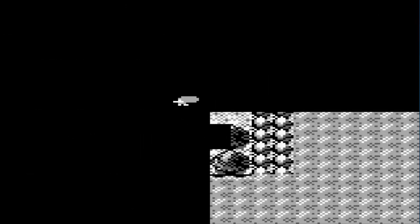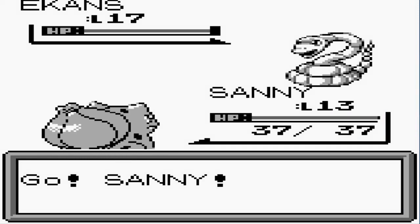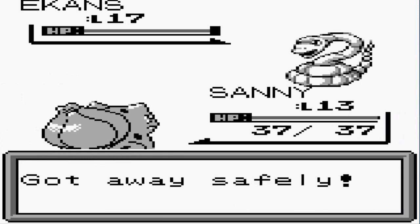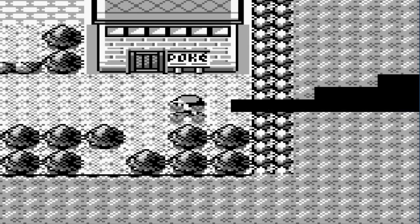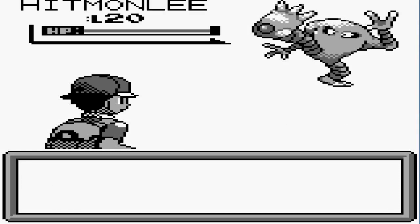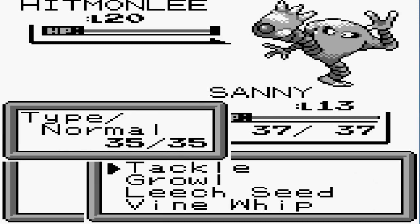An Ekans! Okay, so it looks like they were put there just so we can train or capture these Pokemon. And — oh wow, it's a Hitmonlee! Okay, I'm gonna capture you! A level 20 Hitmonlee — I want to capture this guy!